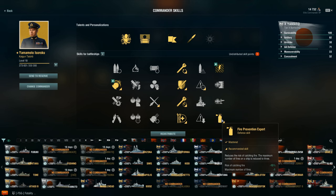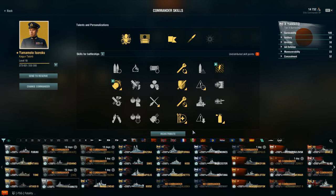I had Concealment but switched it out for Emergency Repair Expert, and swapped Concealment Expert for Fire Prevention Expert. The way I see it, regardless of how much concealment I stack, when I shoot my guns I'm going to get detected unless I'm behind an island. You want to keep about 15 kilometers between you and the closest ship. I can see a world where people take a concealment build and that's completely okay, but I'm all about survivability builds because of the current meta.